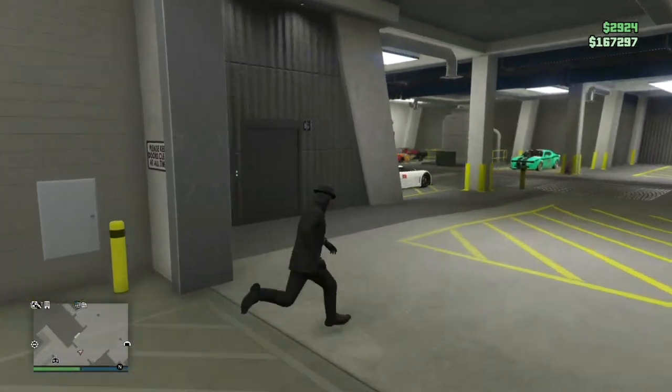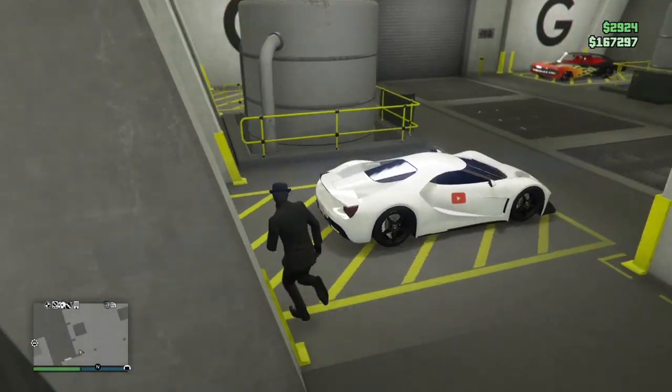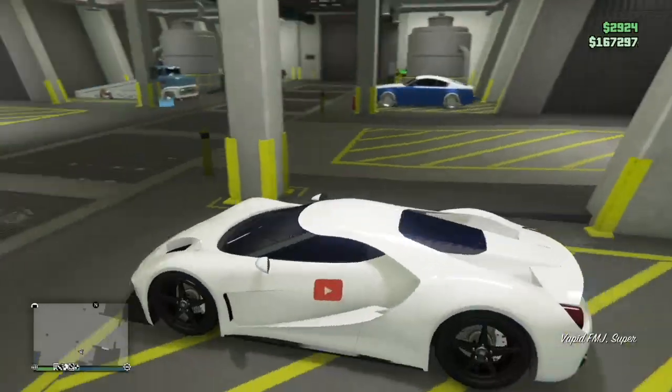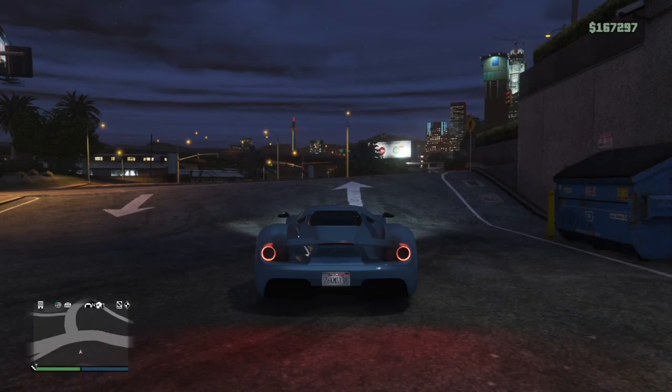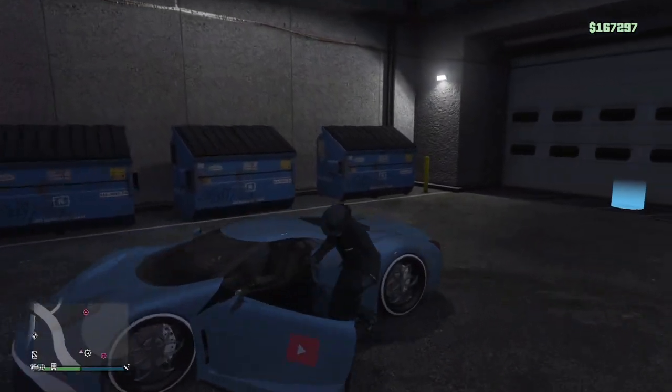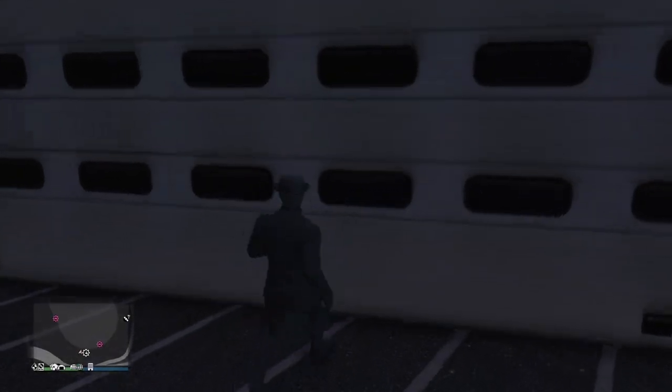Once you click back on the app, you should be in this spot again. All you're going to do is press triangle and get out of the car. Now run over to the car that you want to put the mods on — I'm going to pick my FMJ. Drive it outside and just like that, your car is modded. Fastest merge glitch out right now.